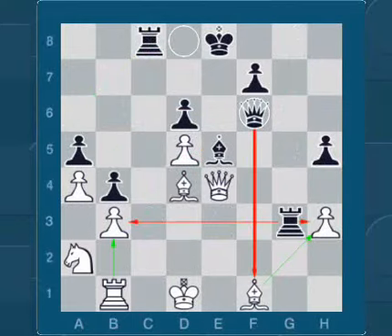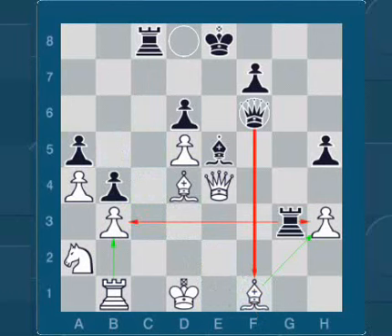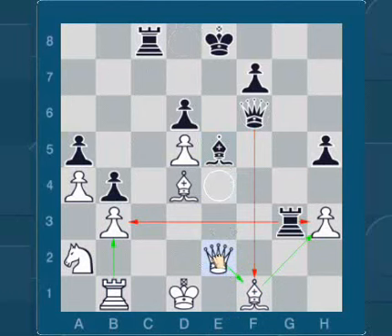Now it's white's move — what to do now? If you played Bb5 check, add 1 point. If you played Be2, also add 1 point. If you played Qe2, take away 2 points. If you play Qe1, take away 4 points.